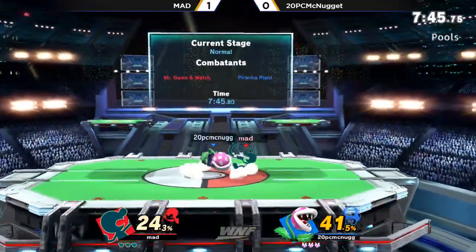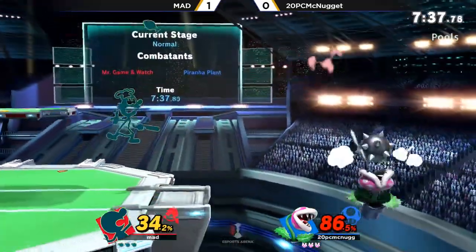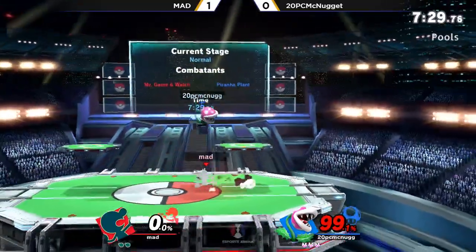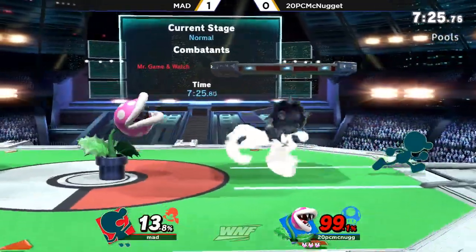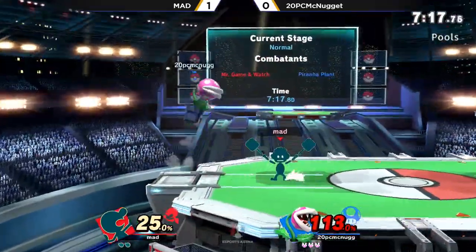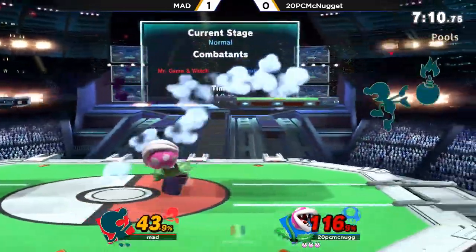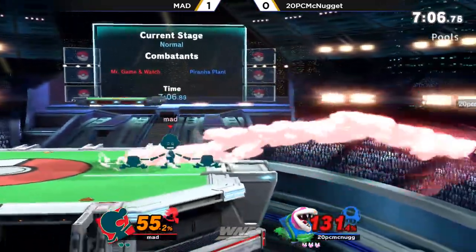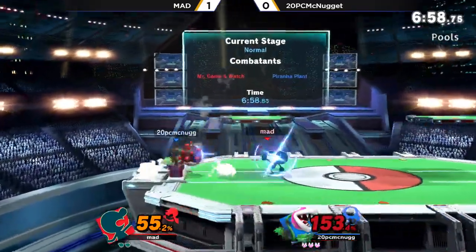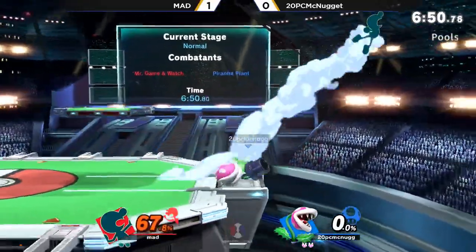One interesting thing I'm noticing is that 20-Piece McNugget is not charging the Side B at all — he's not bothering to charge it. Maybe he just feels that's not worth the time investment, that he's giving up too much stage control and space for it. Game & Watch can go for those offstage dares and make it back to the stage — he has a really incredible recovery. It's nice to see the Poison Cloud coming out a little bit. It's a really good move, and to pair it together with the Down B is a really good option in neutral. You get a little bit of deception, a little bit of mix-up. Down at two stocks apiece, Mad sitting at 67%.